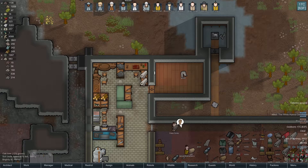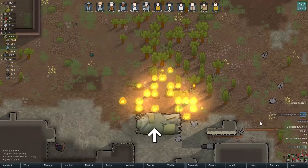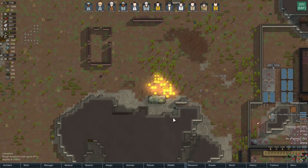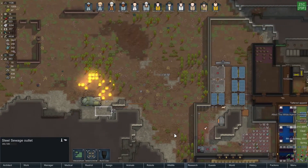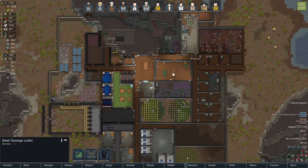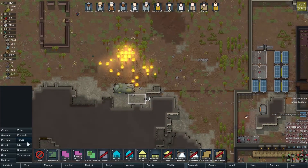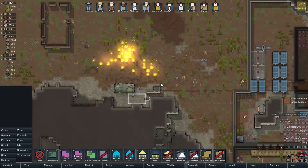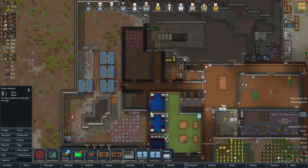Oh my gosh, another poison ship. Where is this? That's not great. It will burn itself out eventually. They've landed near our sewage outlet - sons of buggers. We'll have to take care of that. I don't know if there's enough time in this episode. Let's get a sort of defensive structure. Now we learned last time that we don't want to build too close to this, lest we get into trouble. So we're not going to do that.